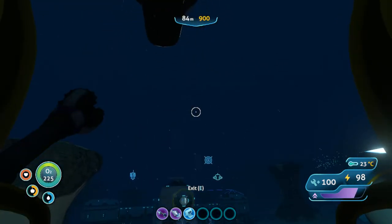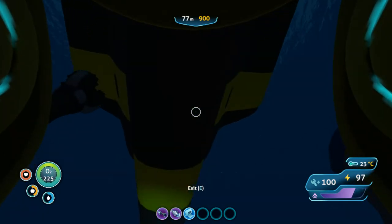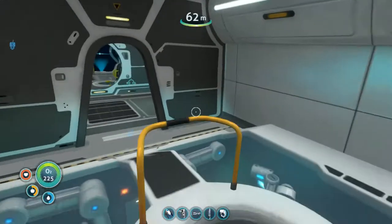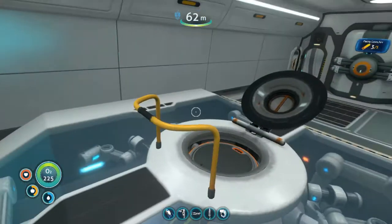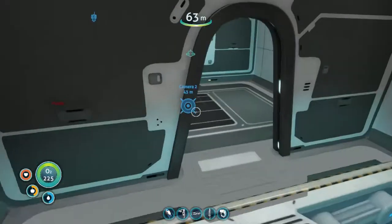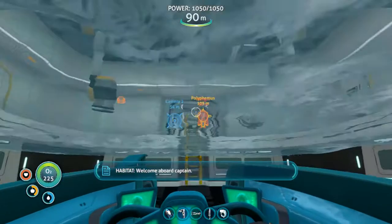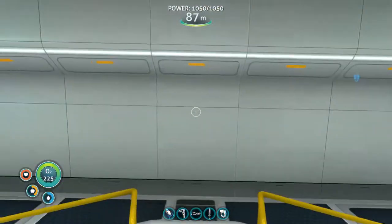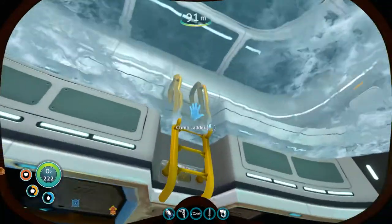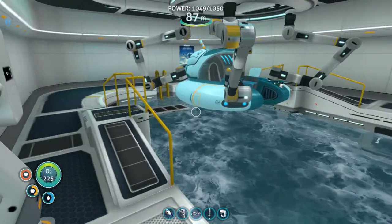That was a bit too far - but there we go, got him in. The Monger is pretty hard to dock unless you've got your cyclops closer. I've got creature decoys, so that should help. Now I just need to take care of Lunifer and we can head on our way. I'd love to take you with us Lunifer, but where we're going is probably too deep for your current depth modules.